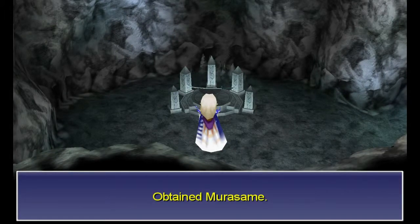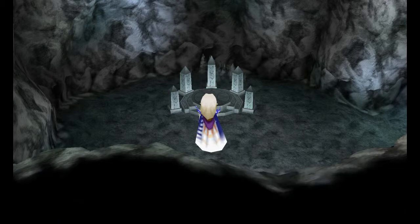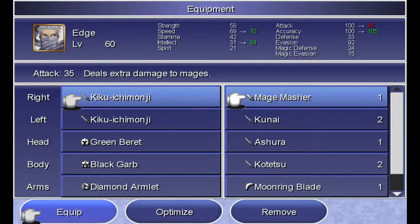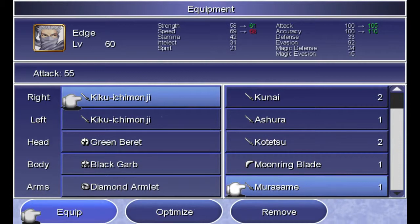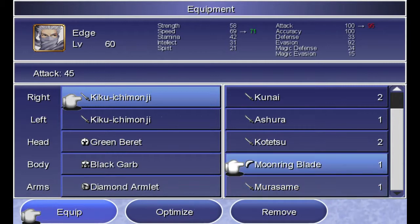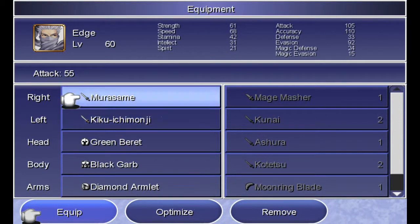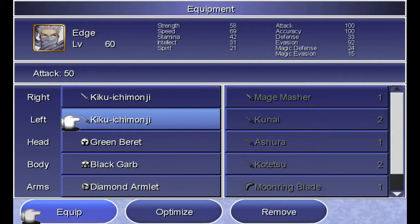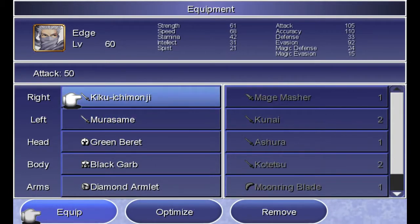Murasami — kind of wish it was the Master Moon, but whatever. This is one of Edge's blades that he'll get. It'll give him more attack power, more accuracy, a little less speed, but that's fine — he gets some more strength, which he needs. He's already fast enough as it is. Remember, he dual wields. Put it in his left hand. And that's all that there is over here, as you can see — there's nothing else on this path.